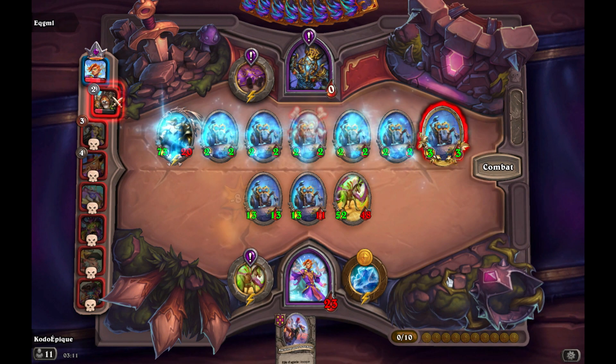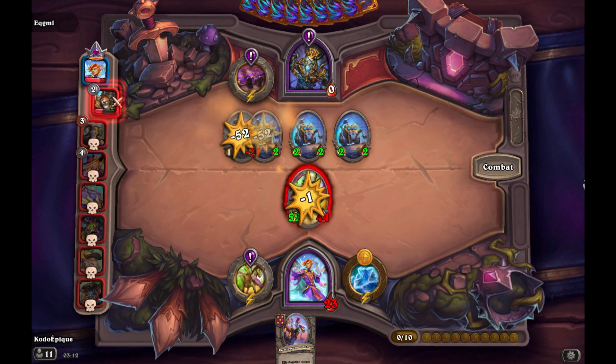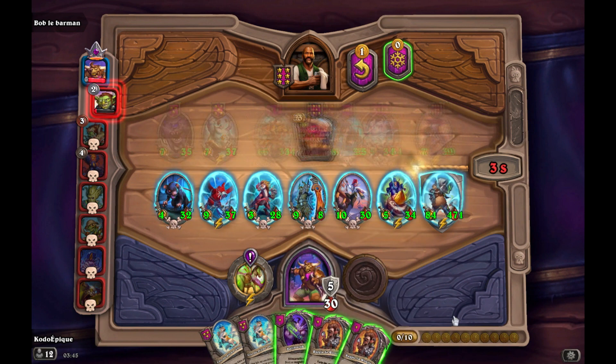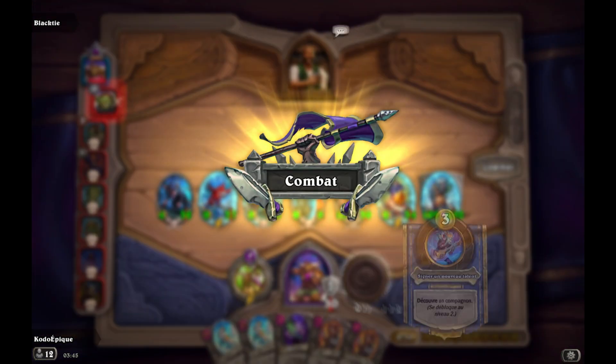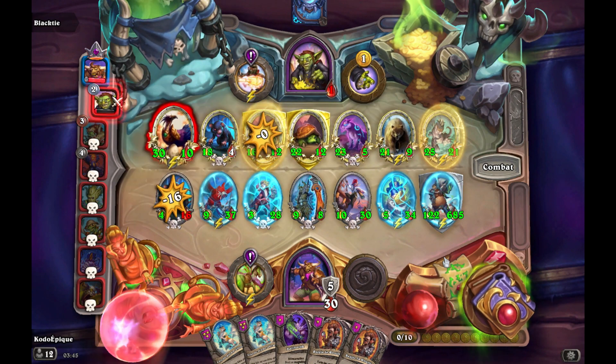This advice might seem a bit basic, but don't give up — never give up. This guy could have won the game in the end. Also, never underestimate menagerie builds. They can be insanely strong, and they got crazily boosted in this last update.